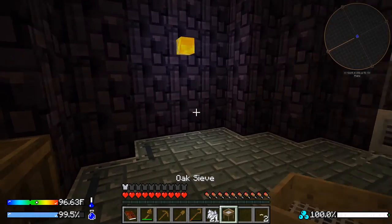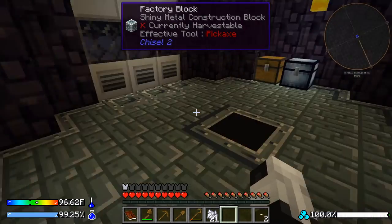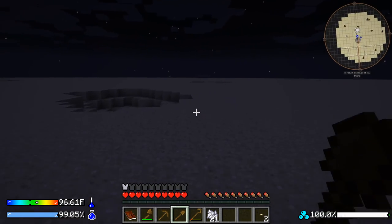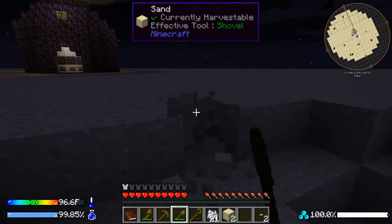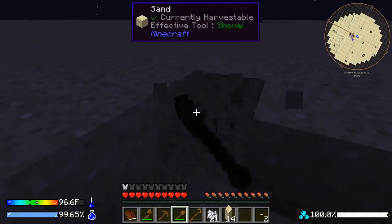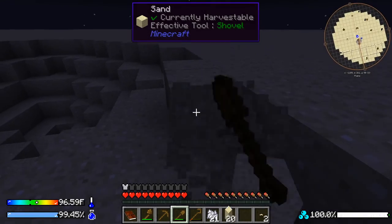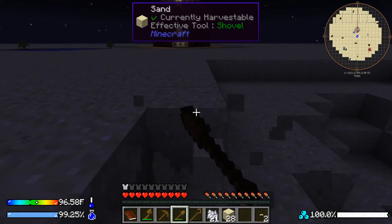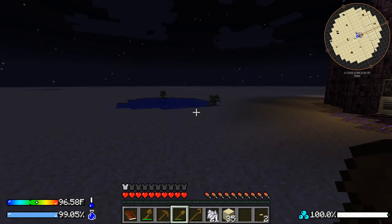With the oak sieve, we'll put it inside to minimize exposure to the cold. To use it, we need to sieve sand, which is where our shovel comes in. Let's dig some sand and show this real quick, then we'll call it an end to this video. Next episode we'll get into making better tools and weapons.